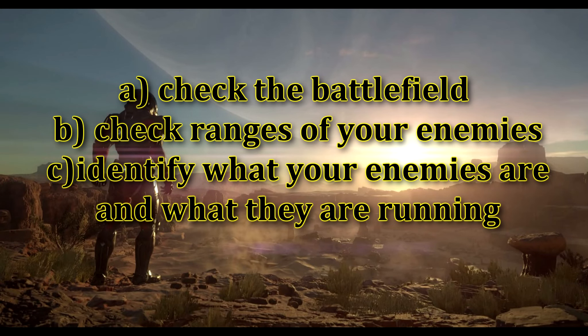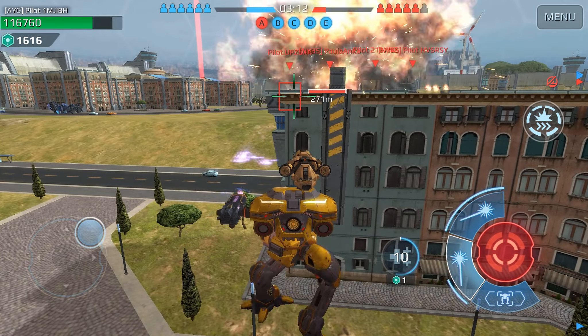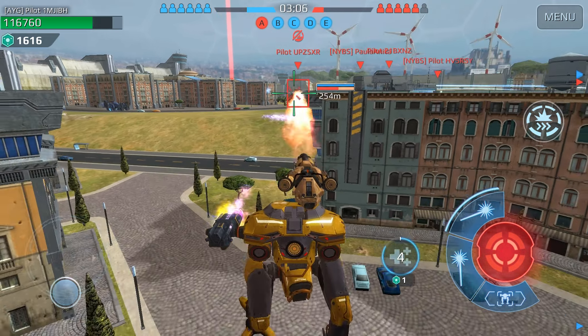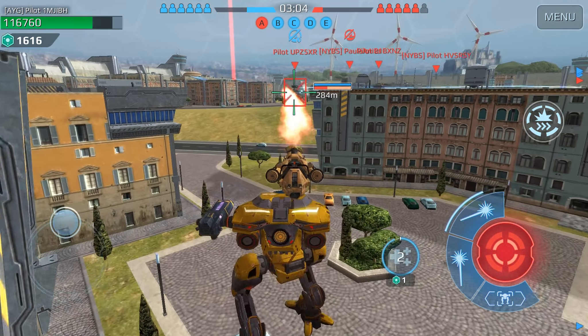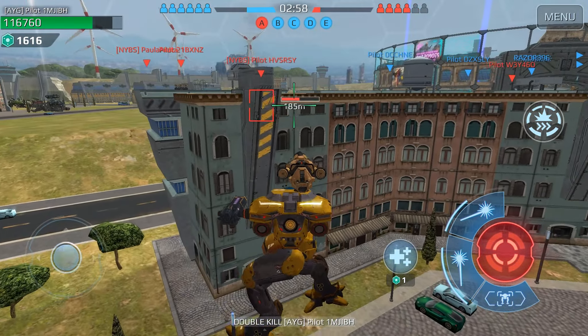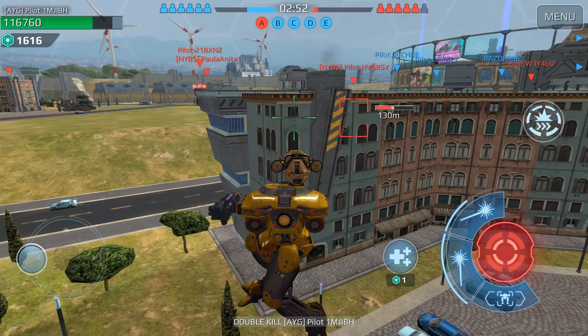Hellburner is usually used for fast beacon grabbing, which is a very good thing to do, but don't rush a beacon or an enemy without a good plan. Take your Hellburner like any other normal robot: take a breath, check the battlefield, check the ranges of your enemies, identify what robots and weapons your enemies are running, and depending on the situation, develop a plan. Try to be as tactical as you can and think critically before attacking an enemy or a beacon.